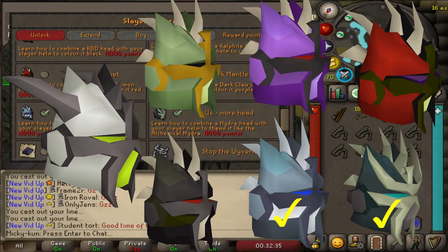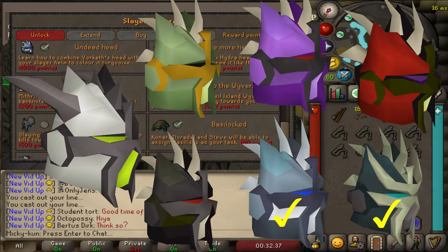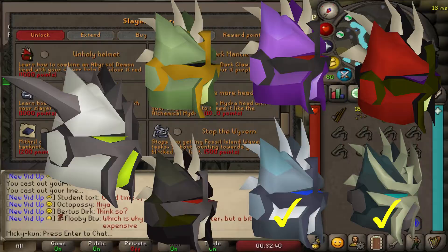I have one and a quarter million already stocked up, so five million more Nightmare Zone points to imbue all these helms - but again I've got to get the drops to make them first. It also takes 1000 slayer points per helm to unlock the ability to make them.